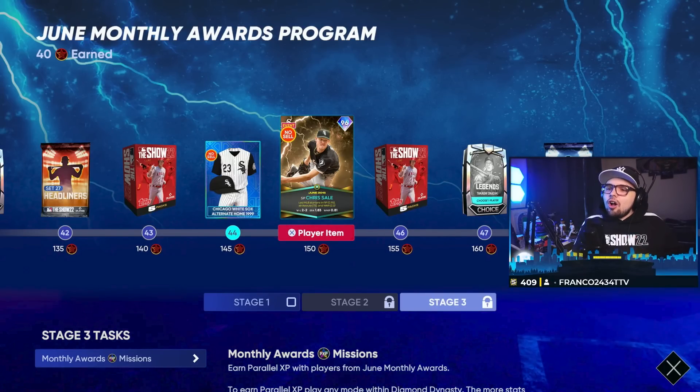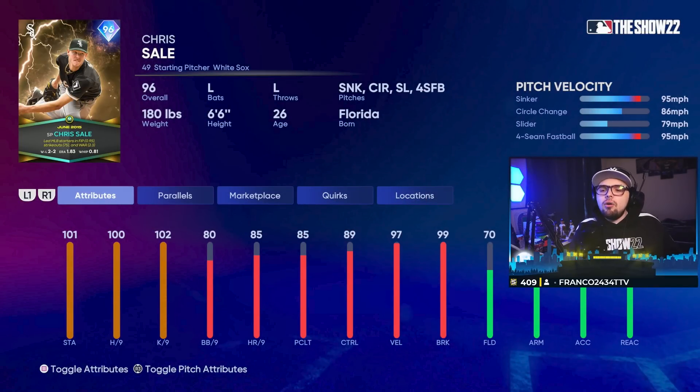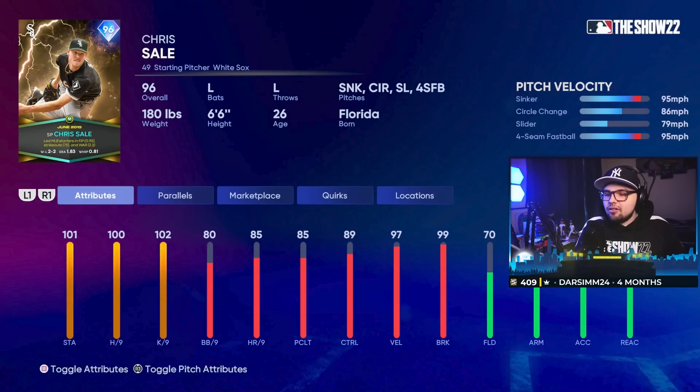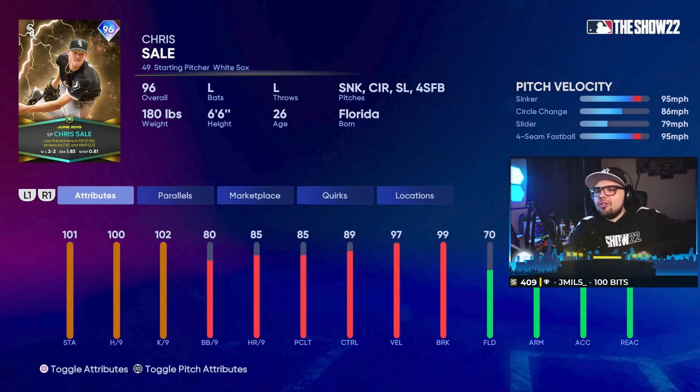Chris Sale is obtainable now and he's going to be a good starter — better than the other monthly award starters in my personal opinion. The hits and K's per nine being upper tier. He has good velocity and a high velo sinker. His quirky release is really what makes his card really good. The slider feels like it moves a ton because he's throwing it across the body, so it's very difficult to sit inside on a sinker with a righty hitter and also slow down to a slider. He will be a nice starter option — I'm actually excited to try Sale.